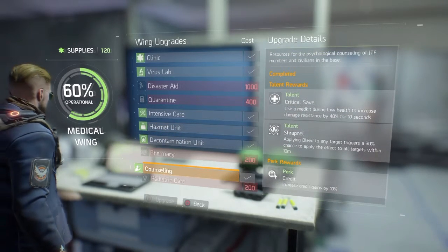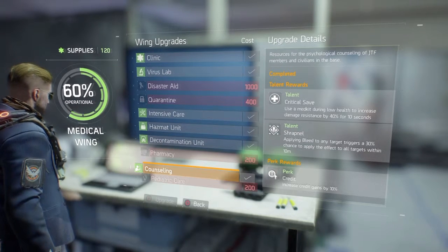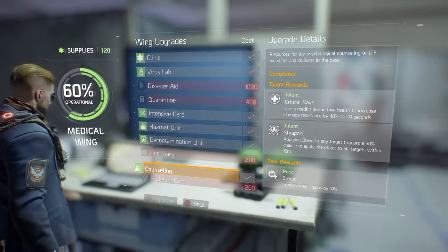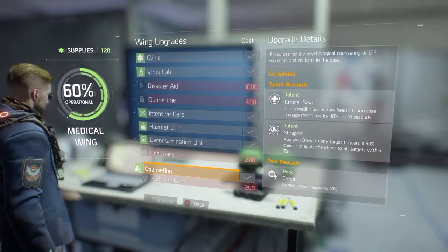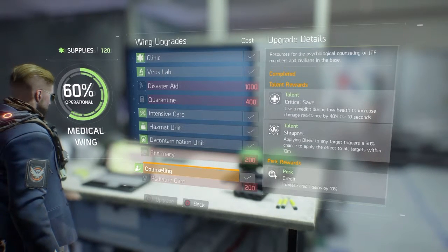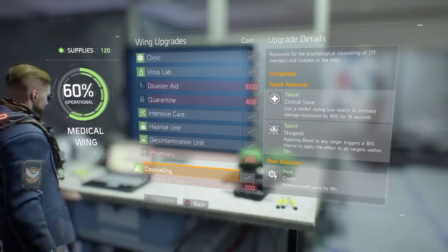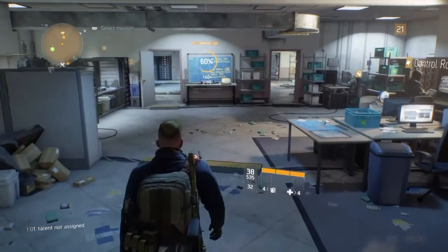The next one is gonna be counseling. With counseling you'll get 10% extra credits. Credits are the money currency for PvE, and you'll get 10% extra from any way you earn them — whether that's selling weapons, selling gear, or playing missions and side missions.